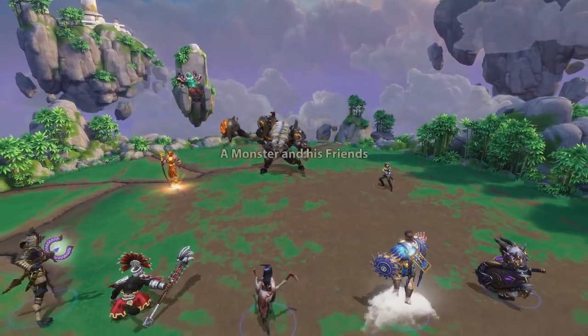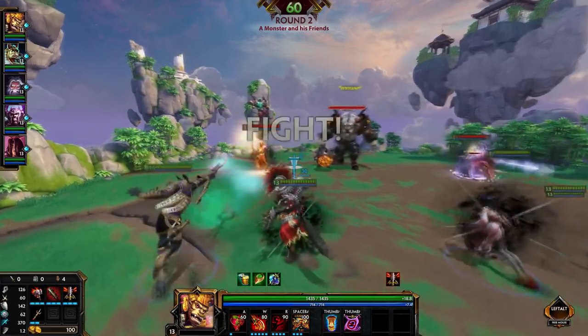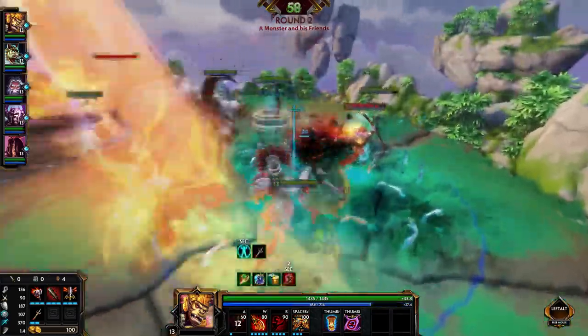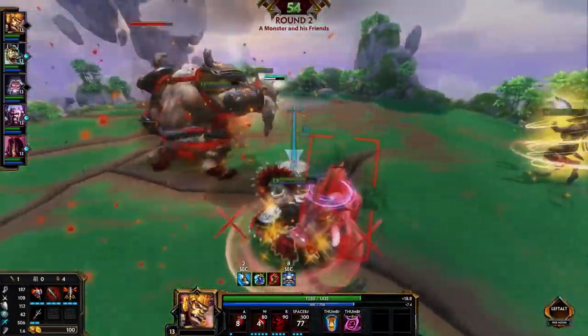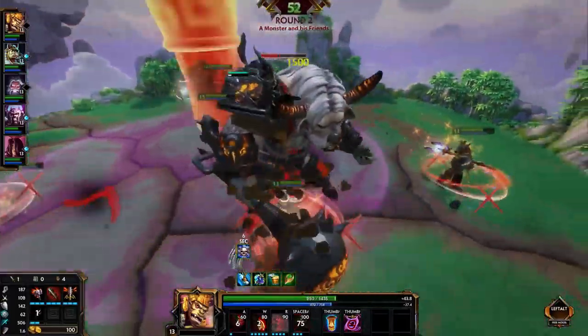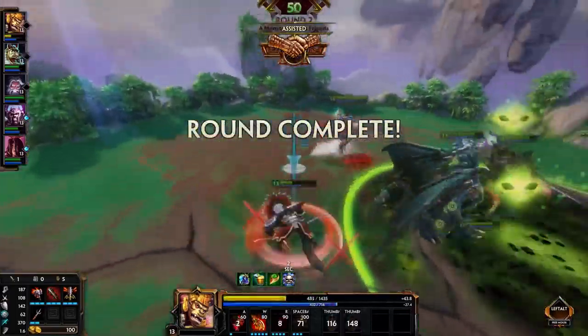A Monster and His Friends is a little different. Here, I would recommend focusing down Artemis first as she has crit and can deal pretty high amounts of damage if you're unlucky. Ra can be focused second and then the Bull Demon King. However, if you have a lot of Wrath on your team, you can also go for the Bull Demon King first and kill him before you kill the rest. Generally, he doesn't seem to be a big of a threat though.